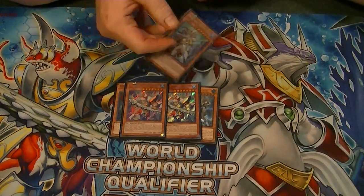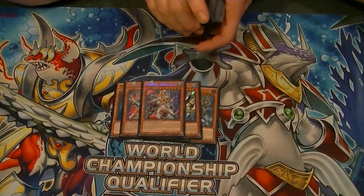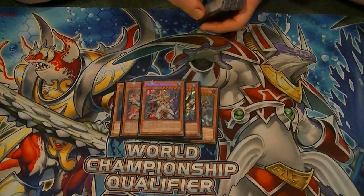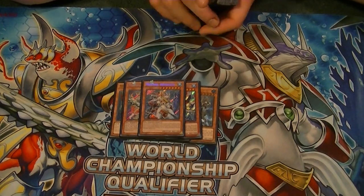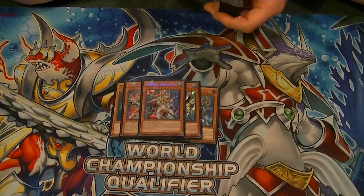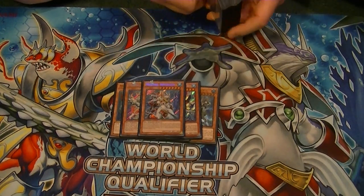You can also tribute one Water Monster and have it attack twice. Next we run just the one Mermail Abyssleed. I like it at one because it's 2700 ATK and requires you to discard three Water Monsters to Special Summon it. If you do, you get to add one Mermail Abyss Trap card from your graveyard back to your hand.